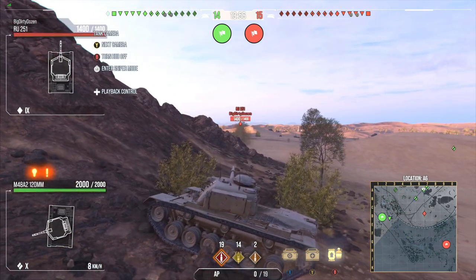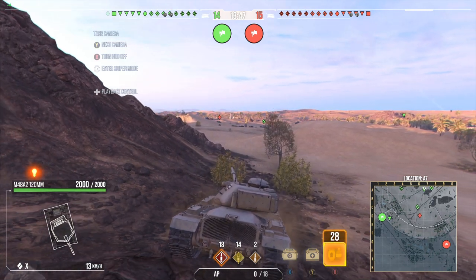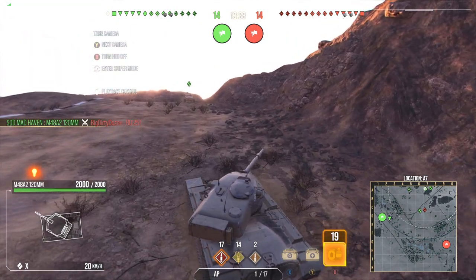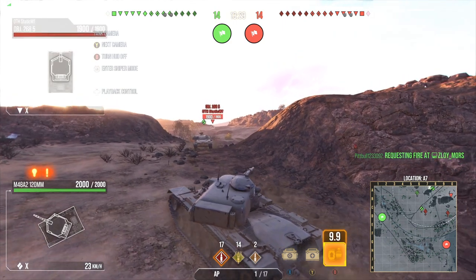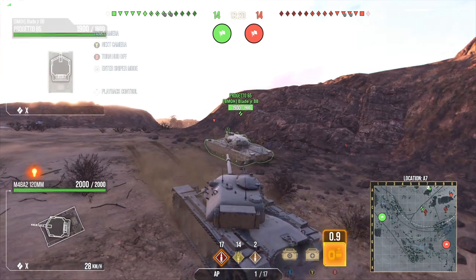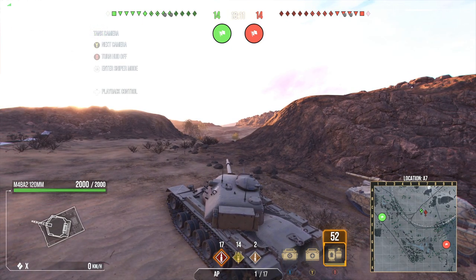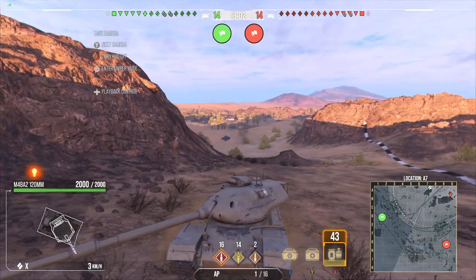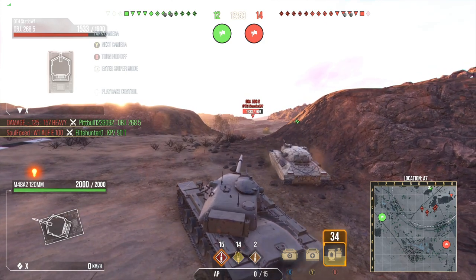We're going to miss a shell into the RU-251. With the reload buff in this, you're down to a 5.7 second reload now, which actually puts it on par with the STB-1 — which has one of the best DPMs as a medium. However, the difference is you make a tradeoff — you sacrifice mobility for armor. We called out a 268 Version 5 at the top. I told Blade to sit and wait for it to pull up because he doesn't have gun depression, so we pre-aimed for his hatch and threw a shell into it. We fire, we miss, but at least the 268 Version 5 doesn't hit us.